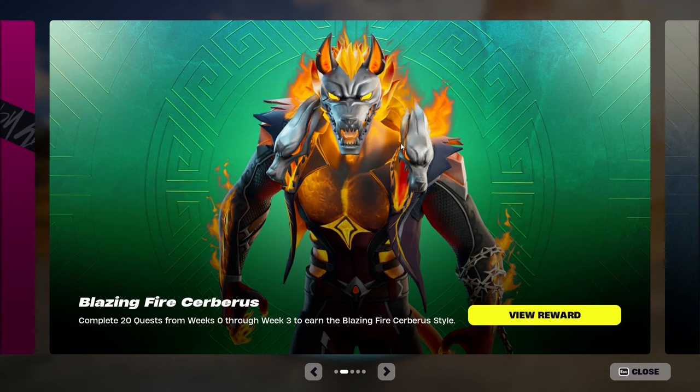Epic Games has already announced this: complete 20 quests from Week 0 through Week 3 to earn the Blazing Fire Cerberus style. This goes live on April 8th, 2024. In this video I'm going to cover all the quests from Week 0 through Week 3 — once you complete 20 quests in total, you'll unlock the skin and all the other cosmetics shown earlier.